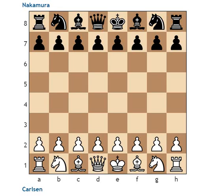Hey guys, this is Infinite Flash here. Today I'm going to be talking about the last game from round 7 of the Sinquefield Cup played yesterday in St. Louis. In this game, we have Magnus Carlsen playing white against Hikaru Nakamura playing black.